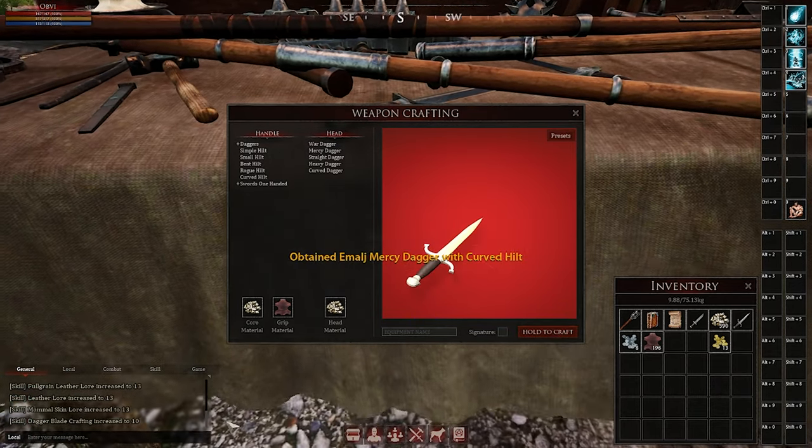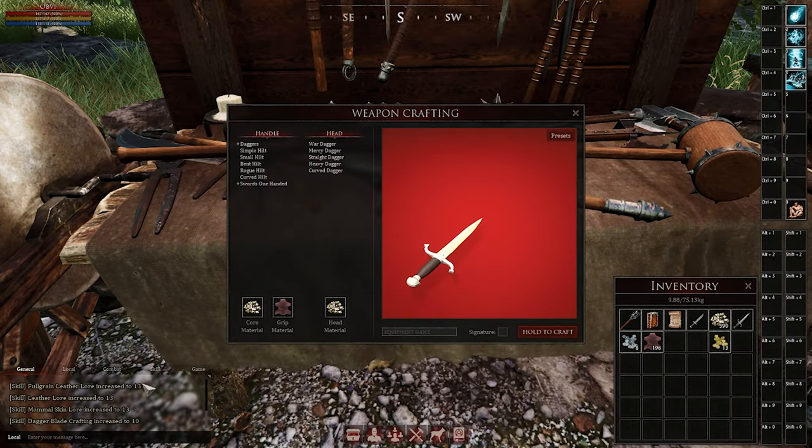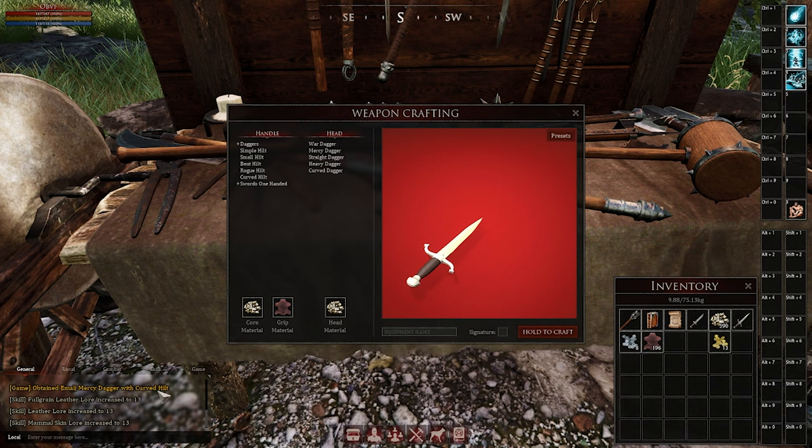Now if you're truly unsure of what skills you need to worry about, just craft one item and then take a look in your chat box. You'll see the skills leveling up in there.